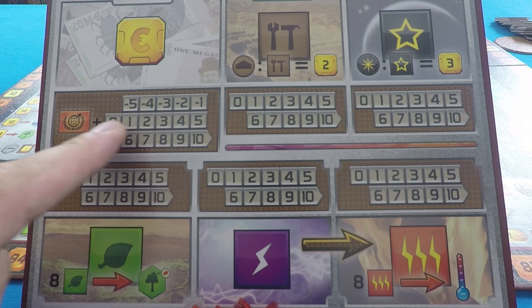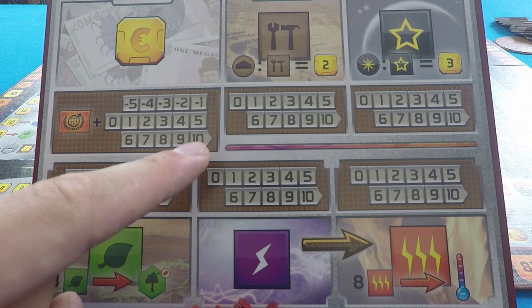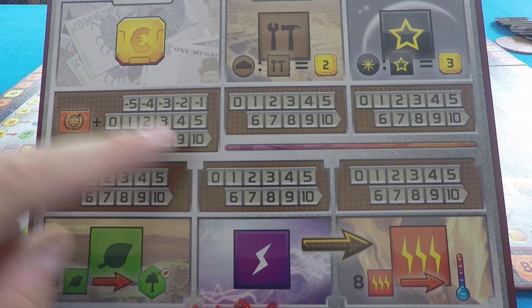Note that negative 5 is the absolute minimum income you can have, but 10 is not the cap — that little arrow means you can go as high as you want and keep stacking income. That applies to all the other resources as well; they all have that little arrow.